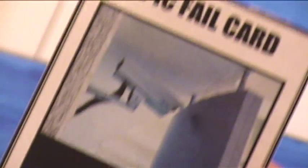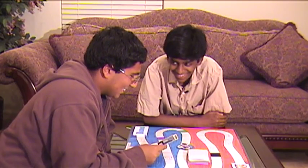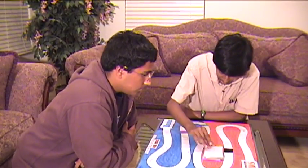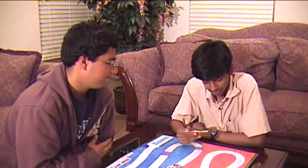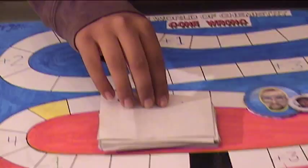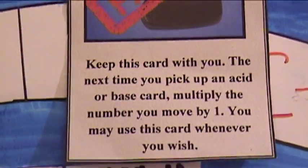Epic fail card. Fail — go back to the center of the board. I wonder who the architect was that designed this. I really want to meet the guy. Go back to the center of the board. My turn. For the win card! For the win — move to the spot that is 10 spaces away from the acid goal. You just got screwed. For the win, baby. Logic fail card — failed. Keep this card with you. The next time you pick up an acid or base card, multiply the number you move by one. You may use this card whenever you wish. You just got screwed.